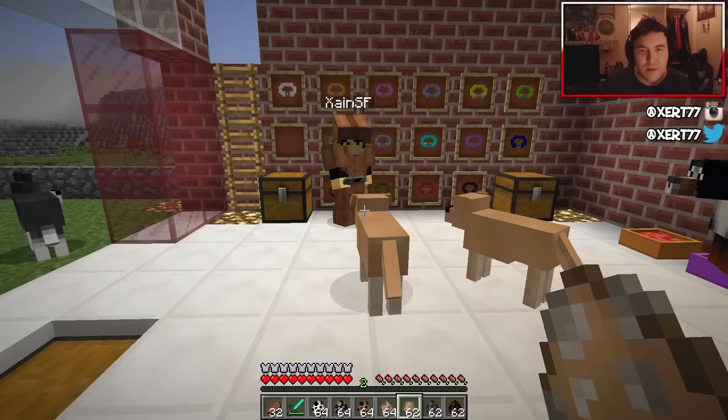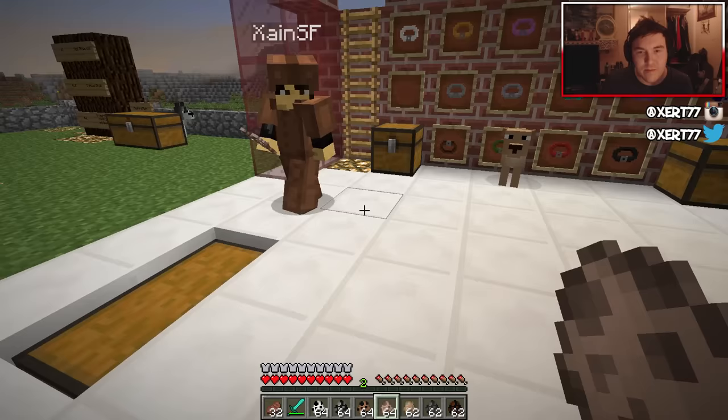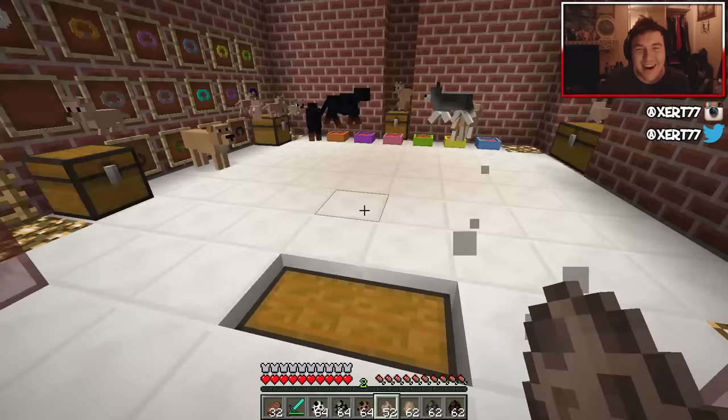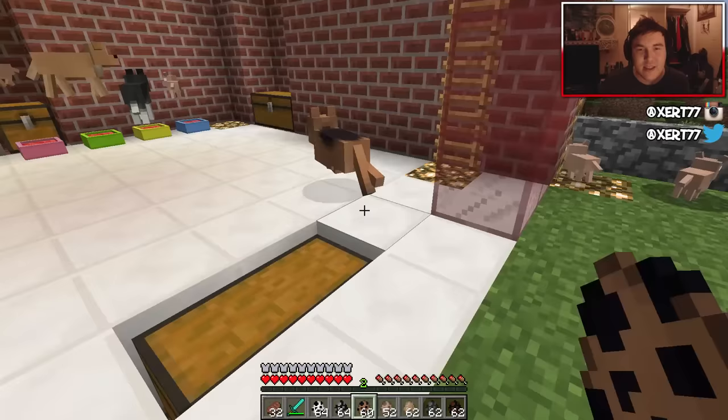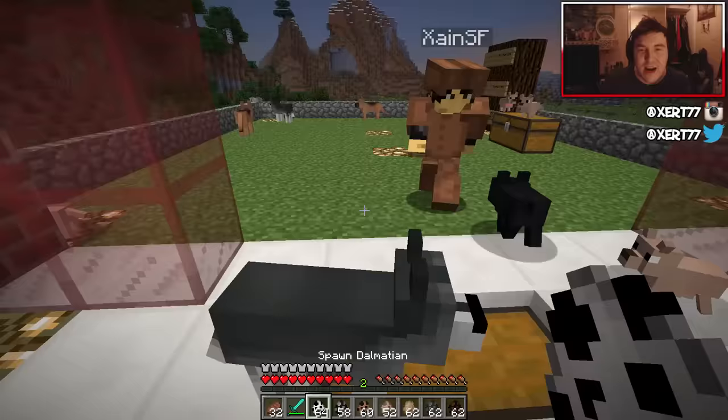We'll analyze the Doberman later to see its aggressiveness. I've got the perfect dog for you — the chihuahua! Look how cute they are. Then we've got the German shepherd, which are usually police dogs. We've got the French bulldog — I like how they're all different shapes and sizes. And then the Dalmatians — so you can be Cruella de Vil!